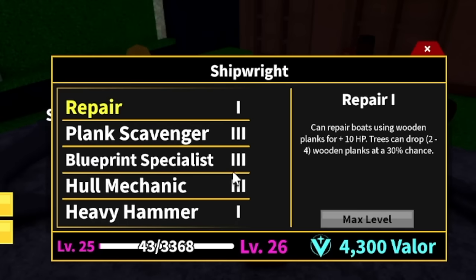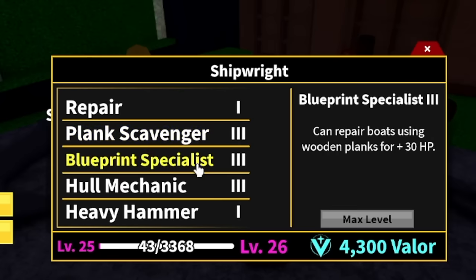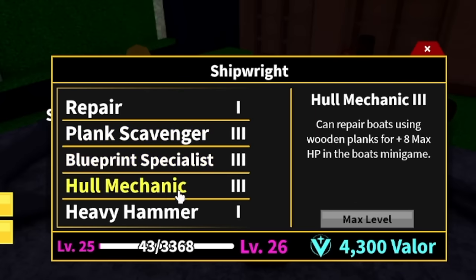For the final stats of a max level shipwright — the max level is 25 as of now. Plank Scavenger level 3: 90% chance of receiving 3x wooden planks. Blueprint Specialist: can repair boats using wooden planks for 30 HP. Hull Mechanic: there's a minigame that doubles your rewards, and you can repair the max HP of boats that have been damaged. Finally, the Heavy Hammer will cost you 5,000 valor and you cannot be stopped from repairing ships even if there's a stun.